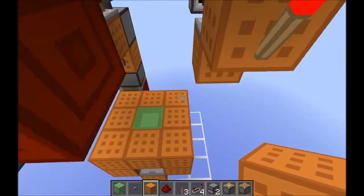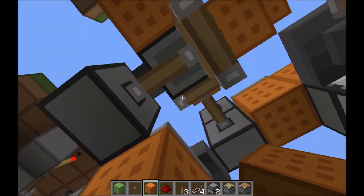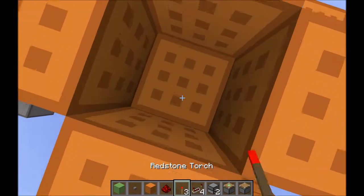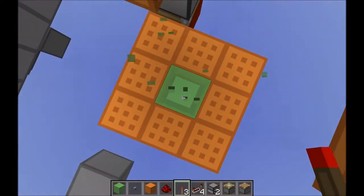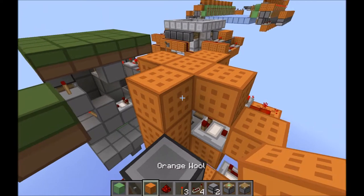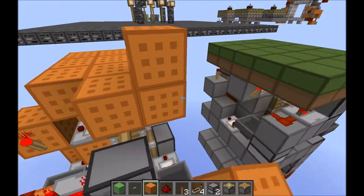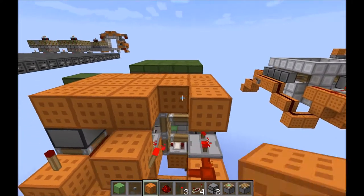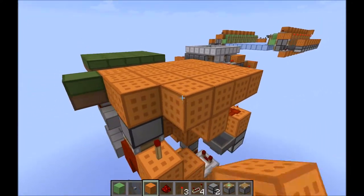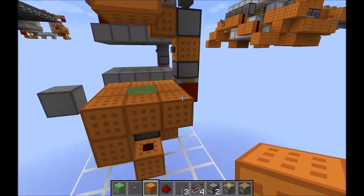I got pushed out of it. So now if I stand on the top of this block and hit the button, I'll get up, and if I place a torch, I'll get down again. The rest is just a matter of covering up the design like this, and no one should even be able to see it. And likewise, you can cover up the ground here.